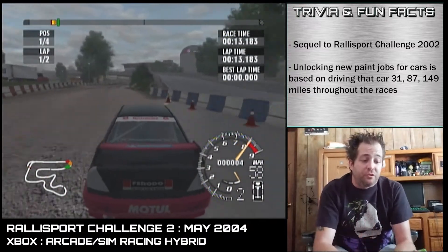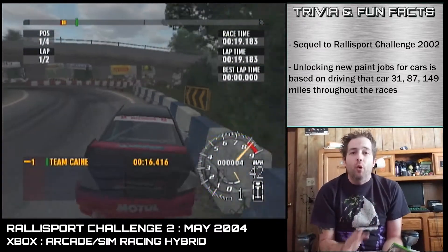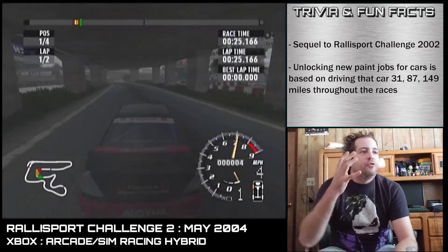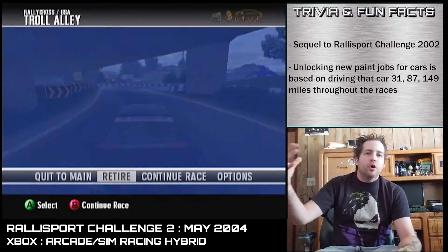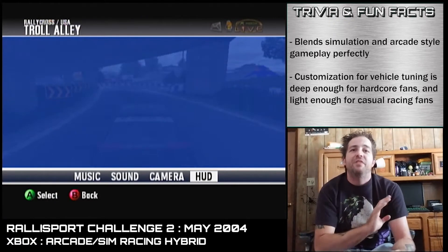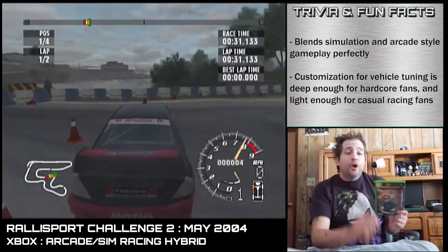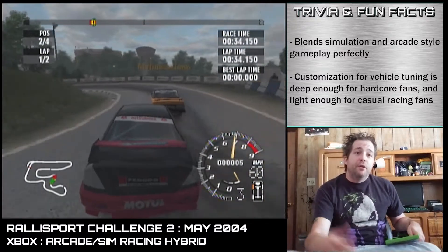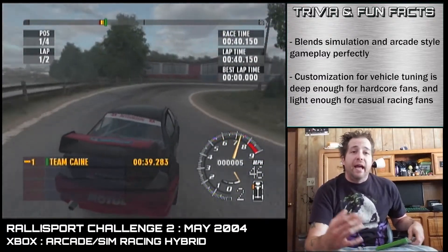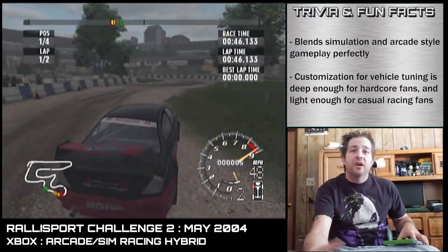I want to start with the visuals. This game, in its day, was absolutely gorgeous — 60 frames a second, incredible environmental lighting, tons of particles: dust, snow, gravel, water, all get kicked up from the cars. The cars themselves look absolutely phenomenal. It's a pleasure on the eyes. There was a part when you're driving through the forest and the trees are golden yellow — it reminded me of Ghost of Tsushima. This game truly showed what the original Xbox could do in terms of lighting and special effects.